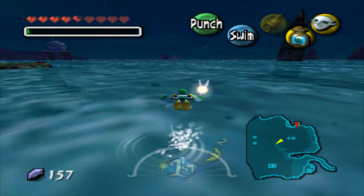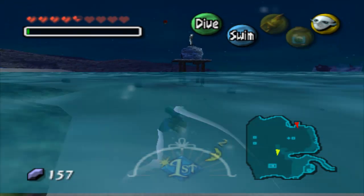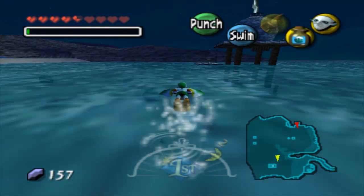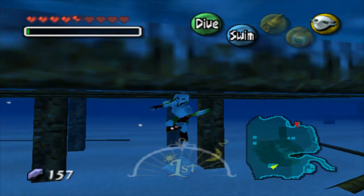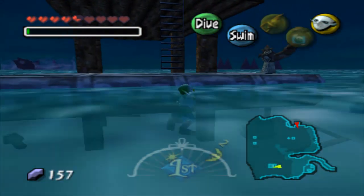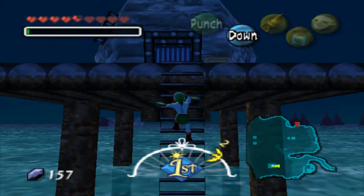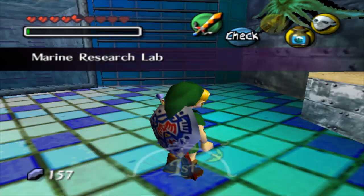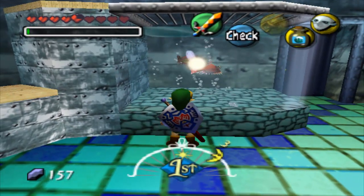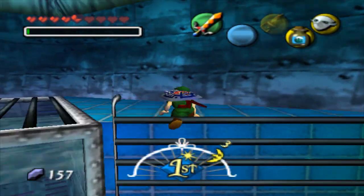Let's just head back to the observatory, which is actually one of the levels in Super Smash Bros. Melee, which is a fun game. I think it was a lot better to use for machinimas and stuff than Brawl. But with Brawl you can do hacks — you can do hacks to anything. Anyway, you can actually get a piece of heart from this right here, but you need a good amount of fish to get it. That'll probably be one thing we get after the next dungeon.